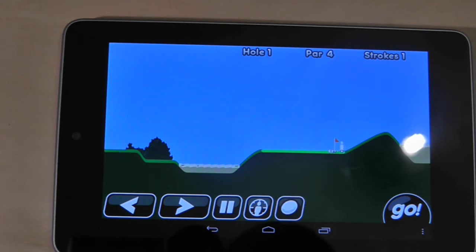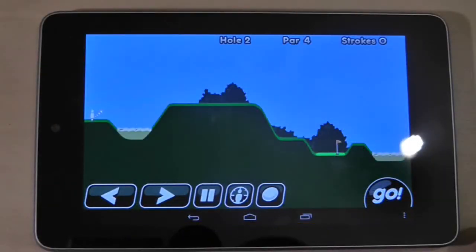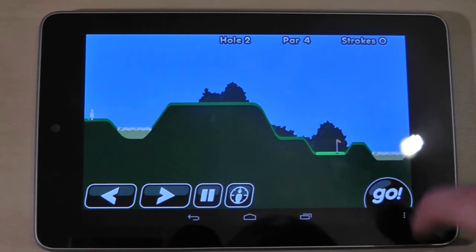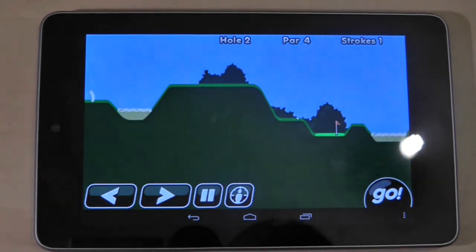When the ball lands on the green you just have to get the power of your shot right. These are the very first levels of the game and they are very simple, and you can shoot low scores quite easily like this. Get in a hole!